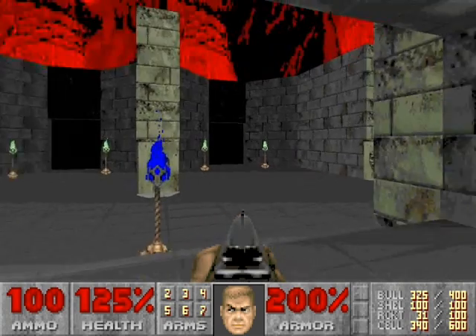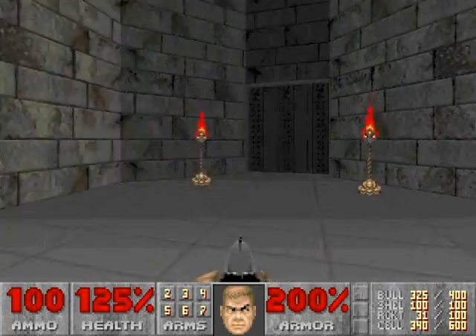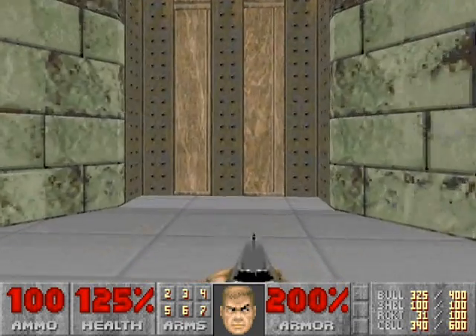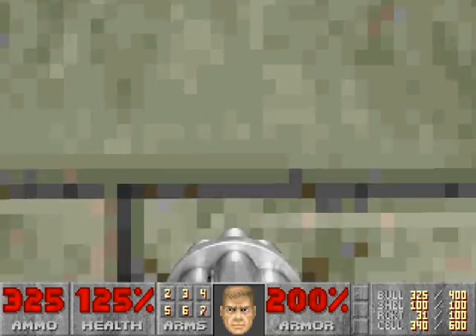When you start, there are many doors in this starting room, and each door will take you to a different place in this map. But we're going to open up the far left door first. And there's a secret to our left right off the bat.